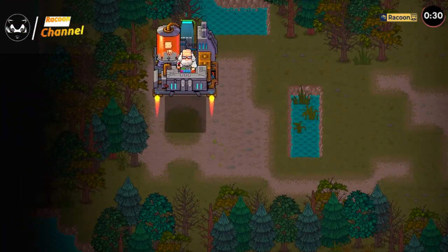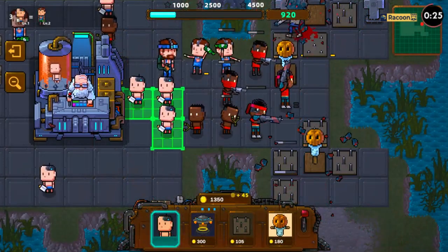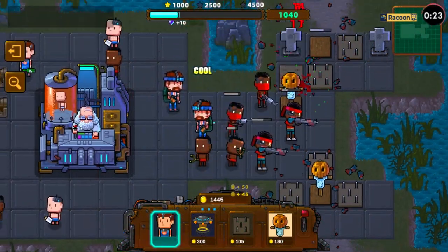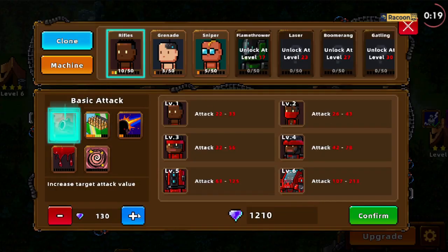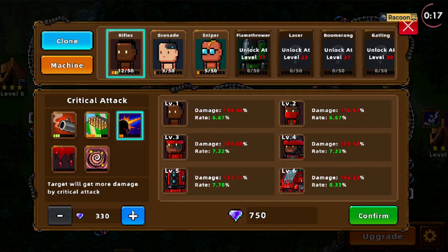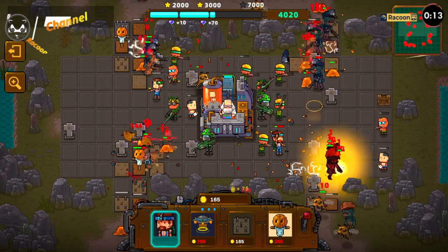As you progress through the game, the puzzles become increasingly complex, requiring careful planning, logical thinking, and strategic moves. Each clone you merge possesses a unique ability, such as teleportation or time manipulation, adding a layer of depth and challenge to the gameplay.